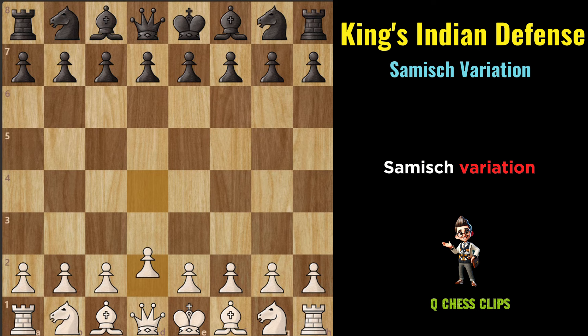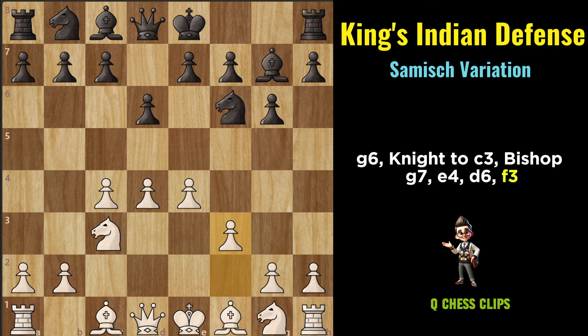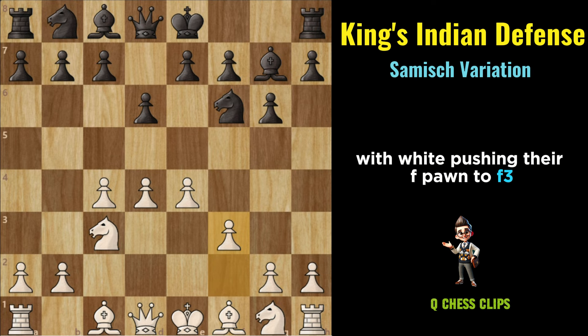Sämisch Variation: D4, Knight to F6, C4, G6, Knight to C3, Bishop to G7, E4, D6, F3. The Sämisch Variation spices things up early with White pushing their F pawn to F3, aiming for a solid but aggressive setup.